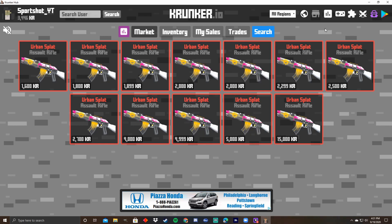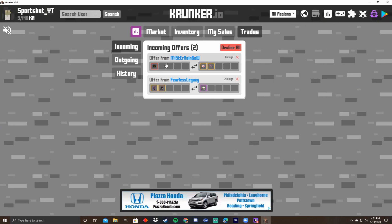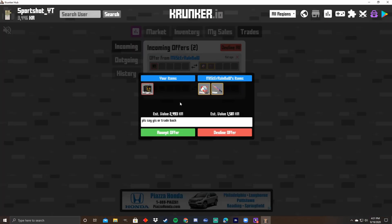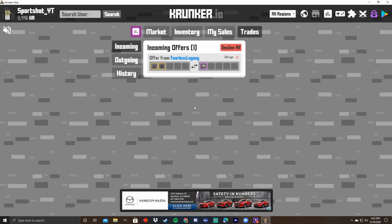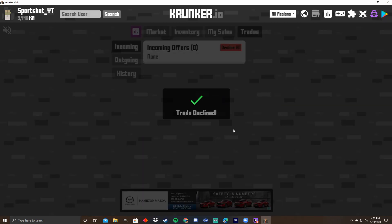Now I'm going to get into what makes a good trade and how to make KR off of trades. So I have two trades right now — I'm going to open this one. You can see that this is a really bad trade because I am losing about a thousand KR. This guy wants about 2,500 KR worth of items, and he's giving me about 1,500 KR worth of items back — that's not worth it. So I'm going to decline that. What you want is the number on the left to be smaller than the number on the right — if the number on the right is bigger, then it's a good trade. This other trade is also a really horrible trade, so I'm going to decline that as well.